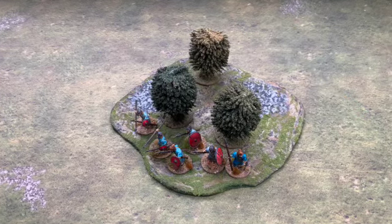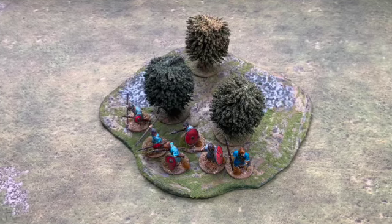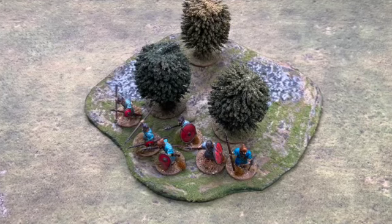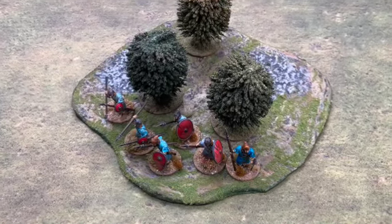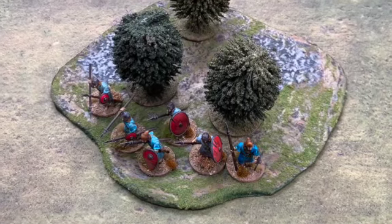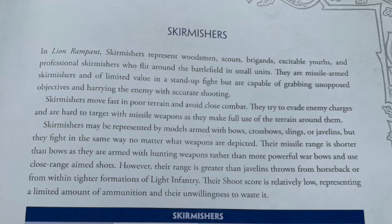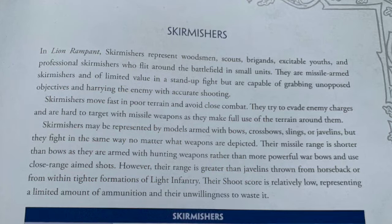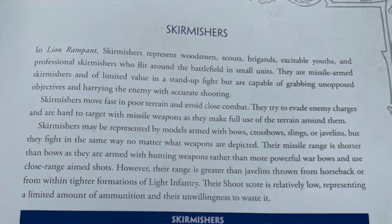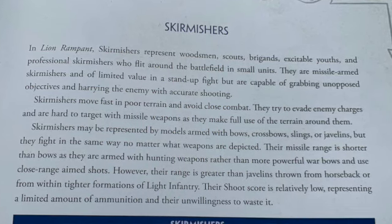Here we have a unit of six javelin men sitting conveniently in a wood. The first thing to remember is that skirmishers are exactly as they sound. Looking at page 97 of the rule book, skirmishers represent woodsmen, scouts, brigands, excitable youths, and professional skirmishers.